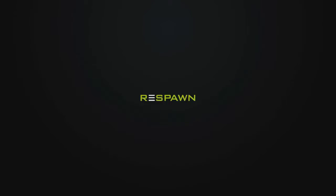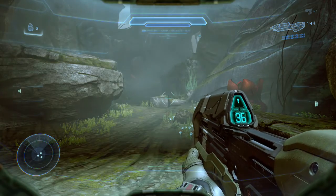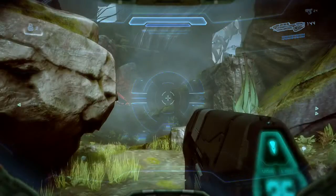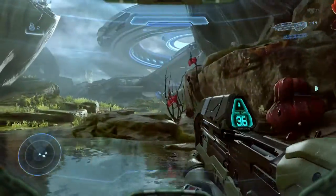Hello everyone, Jeff here for Respawn Studios, back with the mission 7 walkthrough for all intel and skulls in Halo 5 Guardians. We're going to get two skulls in this mission — it's the only mission with two skulls. They are Grunt Birthday Party and Fog.